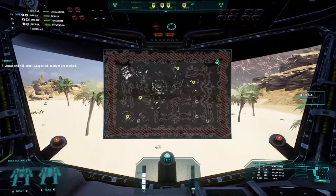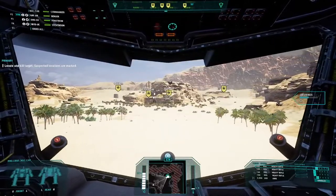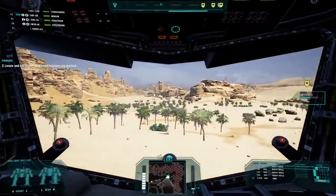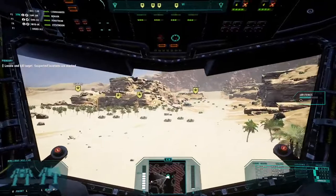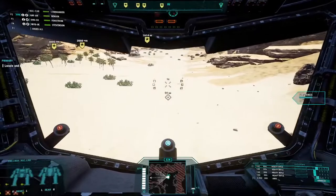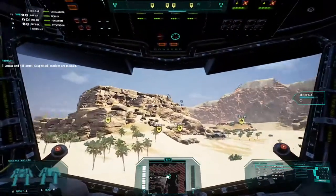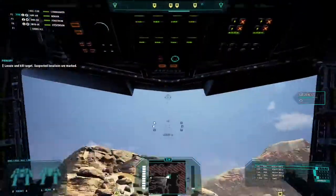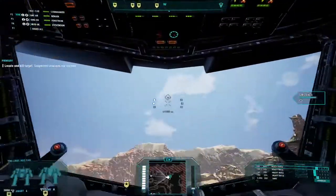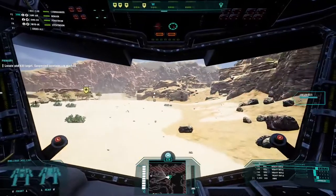Here we are — nice lovely map, nice big map, nice prairie, a couple of places to check. Hopefully this will give us lots of practice with our King Crab. As you can see, we're coming up to speed here — 76. Here's our twist speed and our elevation. Not too bad.